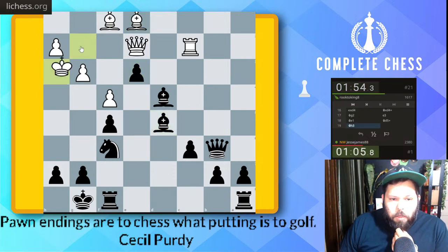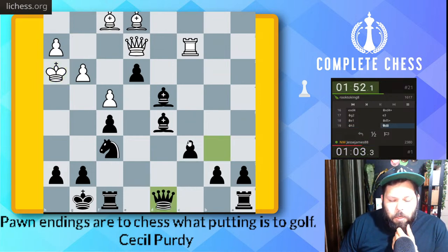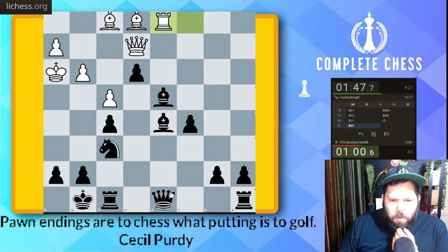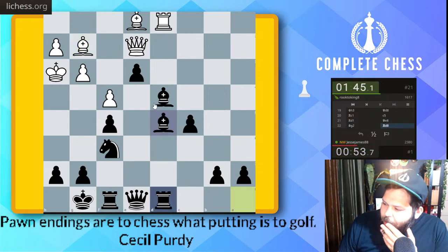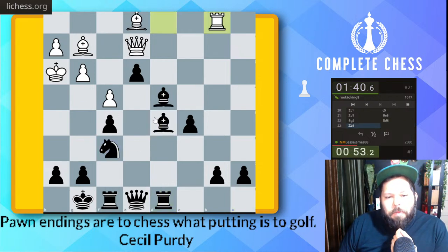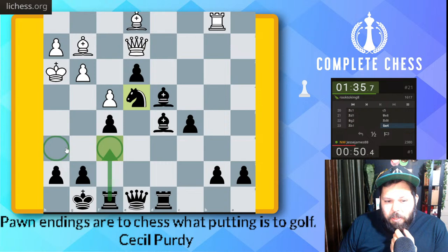When it rains it pours — bishop check right here on d5. Check — the king goes there. Alright, queen d8. I have c5 here, putting everything down. Queen e8, bishop e6. Let's go rook to d8 — this is probably not the best. Let's go knight takes here. Knight e4. Rook f6, h6. Things got complicated.